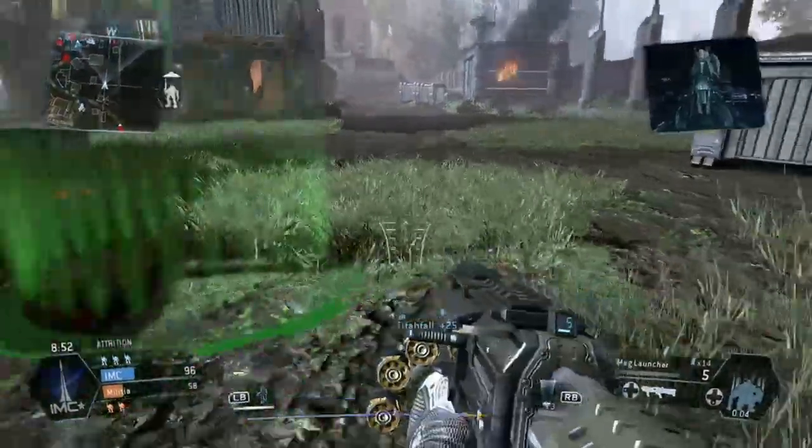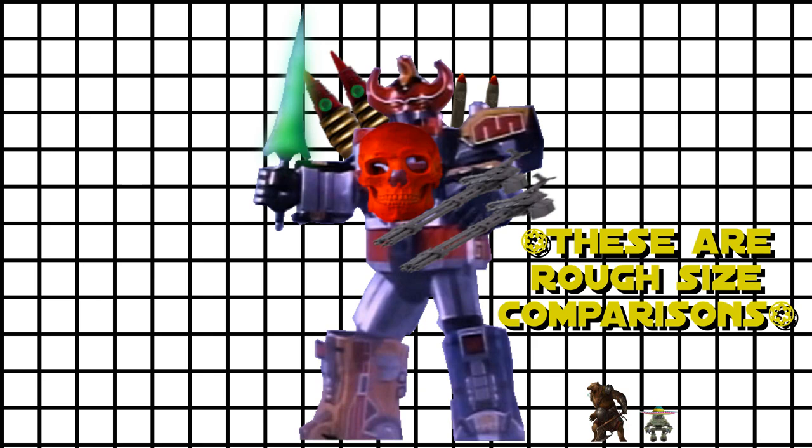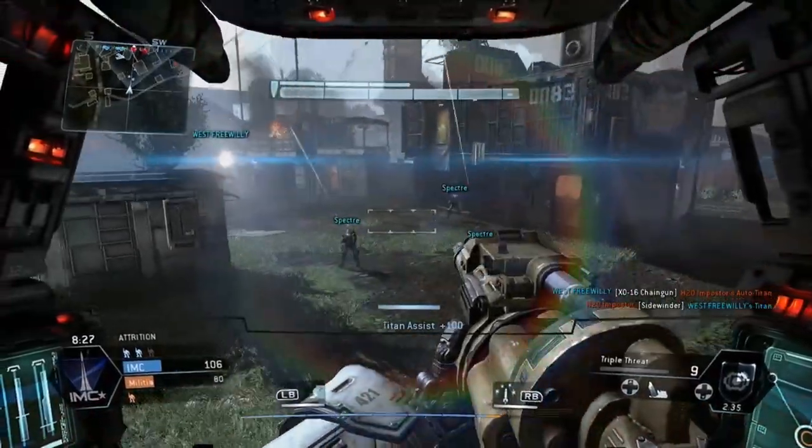Obviously the biggest difference is the size and scale of mech combat. In your typical combat each of your players takes up a 5x5 square, or maybe you've got someone playing something a little bit bigger, like an uplifted bear, in which case the creature would take up a 10x10 foot area on the board. So just in case you aren't able to break out that huge battle map, they suggest changing the scale so each square represents a 10x10 foot area, and then round down to anything that isn't divisible by 10.